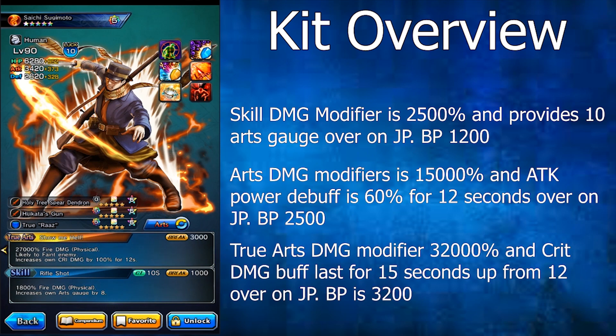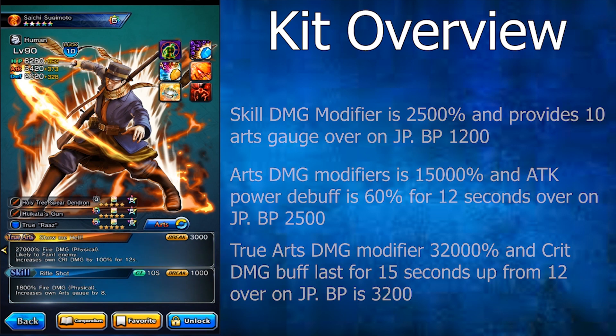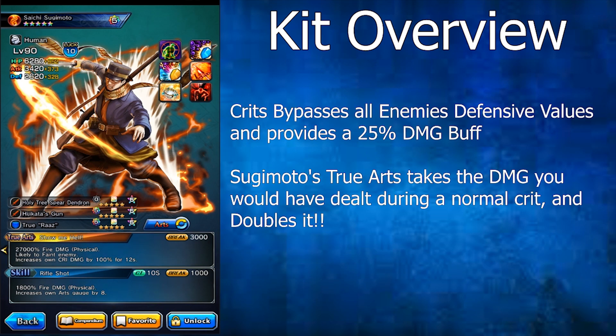Finally, Sugimoto's True Arts, known as Show Me Hell, has a break power of 3,000 and deals 27,000% fire physical damage. It has a likely chance to feint the enemy and increases his own crit damage by 100% for 12 seconds. Sugimoto is the third feint unit to come to global alongside Zeorg and Raktron. His True Arts damage modifier is actually 32,000% and his crit buff lasts 15 seconds on the JP side. When you crit an enemy, you bypass all their defenses and do a bonus 25% damage, and Sugimoto's True Arts doubles that damage output, resulting in huge damage.